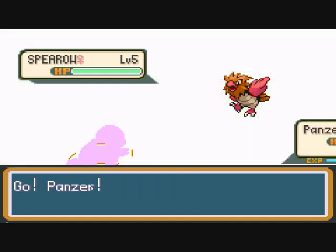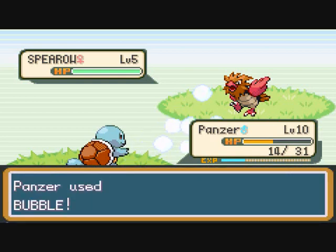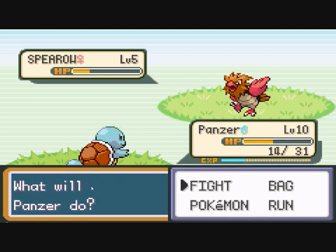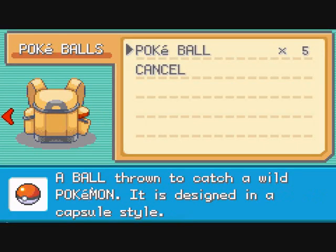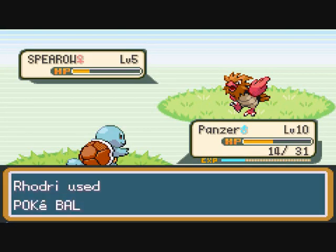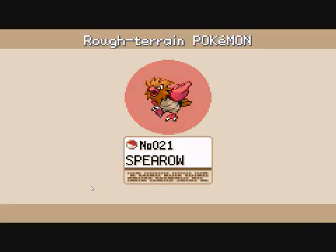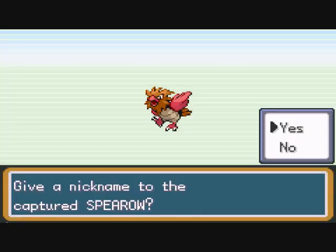After about five minutes or so I finally found a Spearow. While fighting off other encounters, Panzer went up another level and learned Withdrawal, basically a defensive move that tightens its shell. I want to hurry up and catch it. I'll give it a name next episode. That's about it — see you guys!